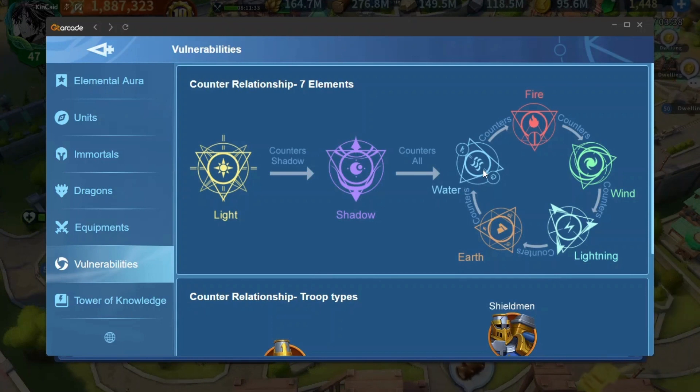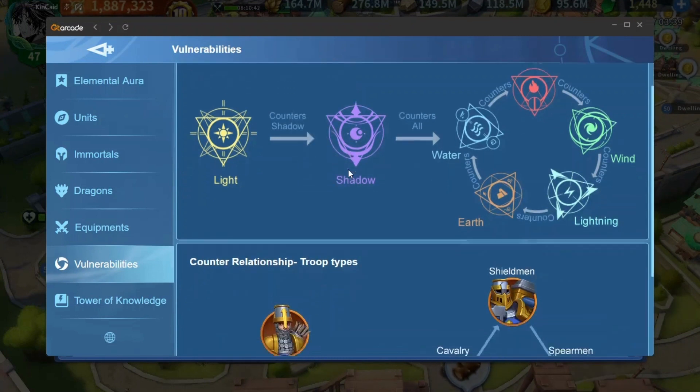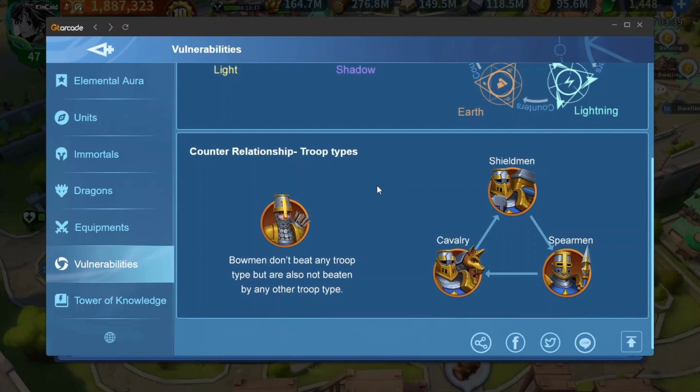The counter buff is an additional 25% damage increase on the element you counter. So if you're using Earth and fighting Water, you get 25% damage increase on Water squads or Water immortals. This is actually broken — imagine how much damage Fire already does, and then it gets a 25% increase against Wind. And Shadow getting 25% damage is also broken. I think this should be nerfed — maybe 10% could be reasonable, but 25% is too much.